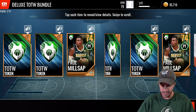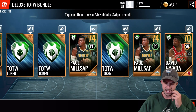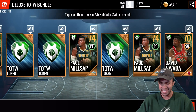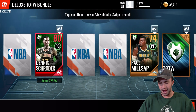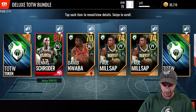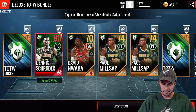Lots of Team of the Week tokens, it looks like. We get two Paul Millsaps. Why are you going to have a Paul Millsap that's only 70 overall in the game when freaking Ron Baker is an 80 overall? I just don't get anything that they do anymore. There we go — we get a Dennis Schroeder right there. That's what I'm talking about. It looks like we are able to pull more than three Team of the Week players. I'm pretty sure that's all we pulled in the last pack, and we finish off the rest of it with just a bunch of tokens.